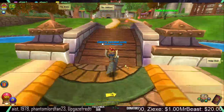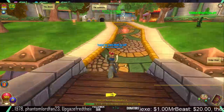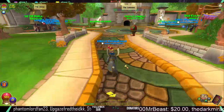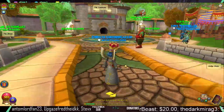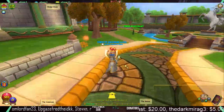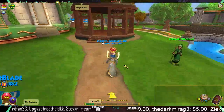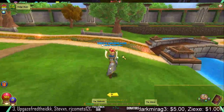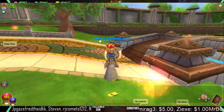Krampus doesn't really drop anything decent. You actually have the chance to get coal, since it is kind of Christmas-themed. Or you can get one of his wands, which honestly aren't really the best.